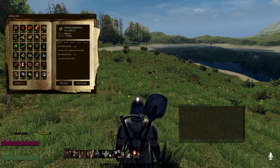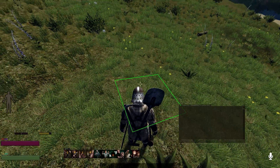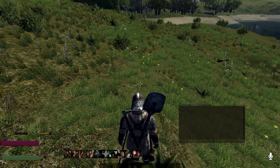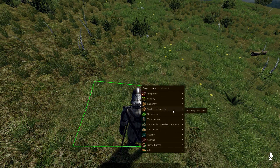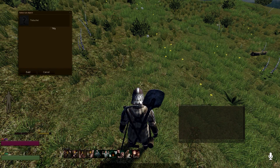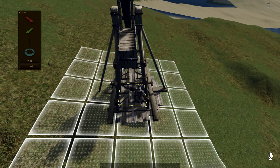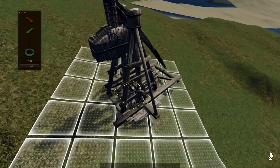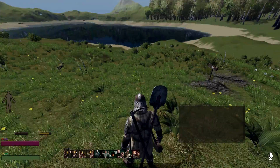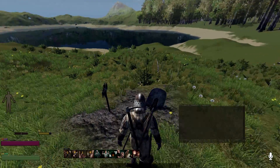Now under warfare engineering, once you have that unlocked, you will go up to somewhere in the grassy area. You will go to warfare engineering and hit 'build trebuchet.' You can position it however you want for the starting build. Since it takes a lot of work to get the materials, I'm going to show you one I've already started.